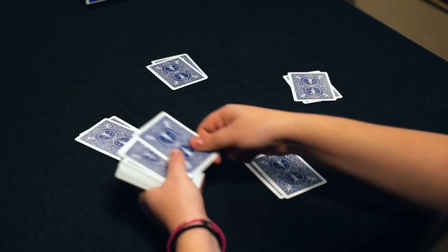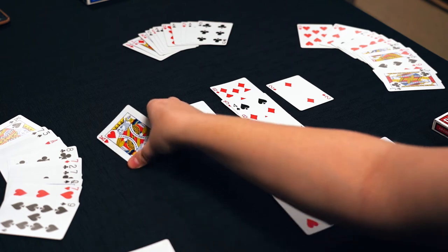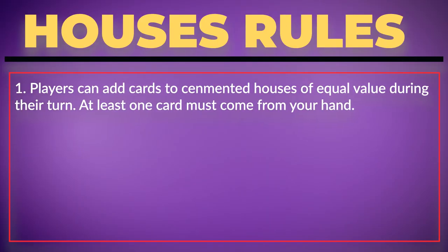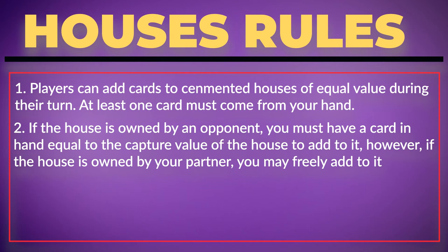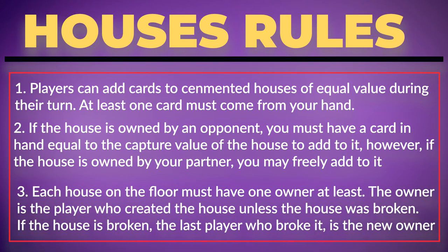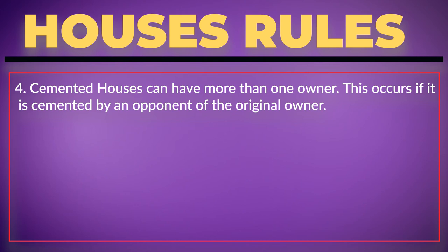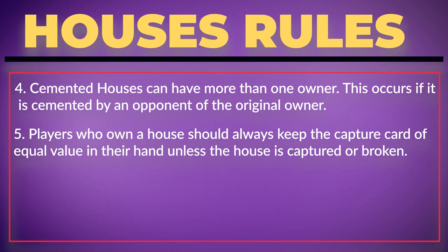However, houses that are cemented cannot be broken. Loose cards from the floor which equal or sum the capture value of a house you own can also be captured and added to cemented or ordinary houses. Players can add cards to cemented houses during their turn which are of equal value — at least one card must come from your hand. If the house is owned by an opponent, you must have a card in hand equal to the capture value of the house to add to it. However, if the house is owned by your partner, you may freely add to it. Each house on the floor must have one owner at least. The owner is the player who created or established the house unless the house was broken. If a house is broken, the last player who broke it is the new owner. Cemented houses can have more than one owner, which occurs if it is cemented by an opponent of the original owner. Players who own a house should always keep the capture card of equal value in their hand unless the house is captured or broken.